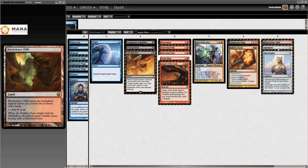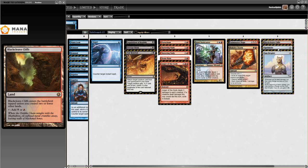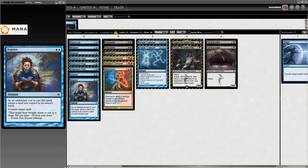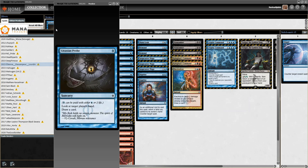There's actually a land in the sideboard - they were scared of not having enough land, so they put one in for Game 2 if needed. Spell Kite and Sun's Droplet also in there. This list looks very fun to play - I love it.